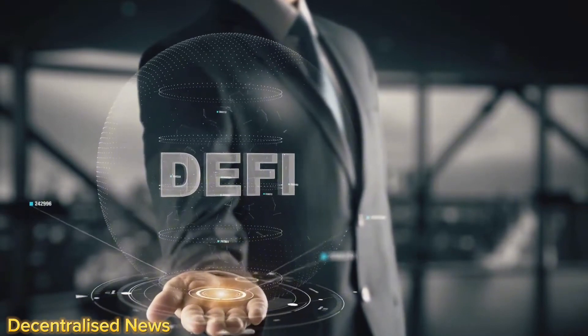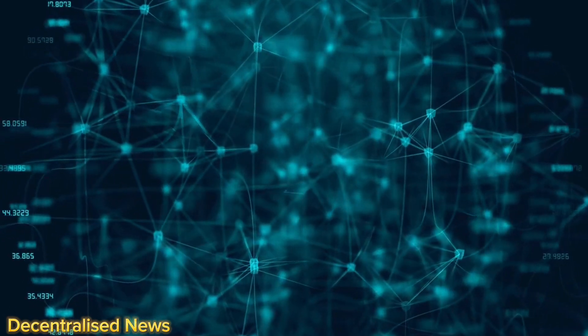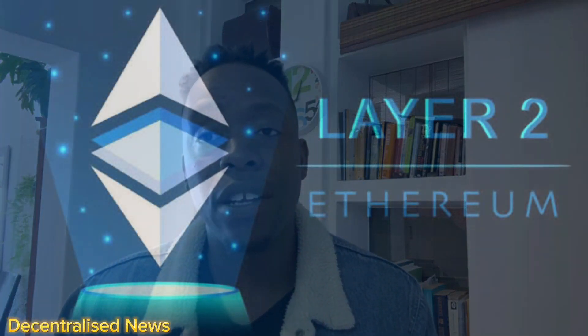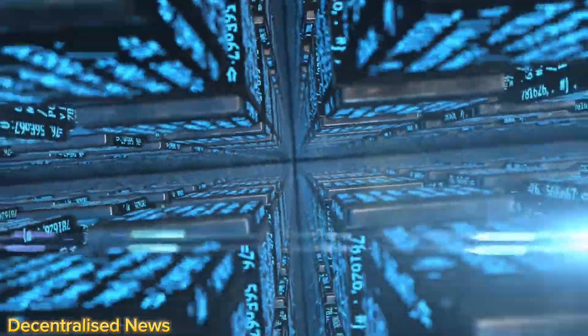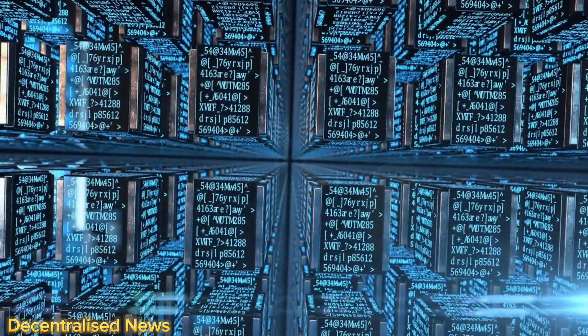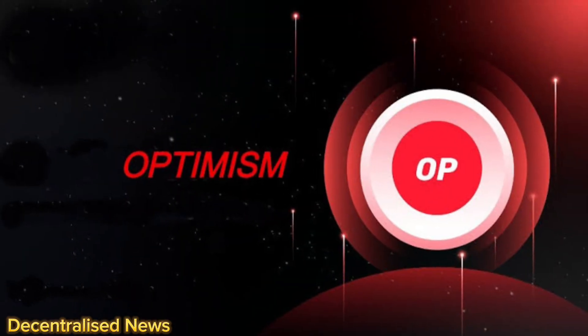The one thing Ethereum did fail to deliver on was on-chain scalability, which is what ushered in a lot of these layer 2 solutions to solve this scaling problem. With small block sizes, you could only effectively transact minimal times per second or per minute on these blockchains. This is why you have alternative layer 2 solutions such as Avalanche, Polygon, Optimism, and so many others.